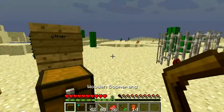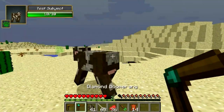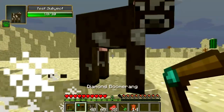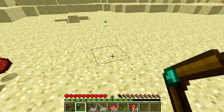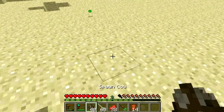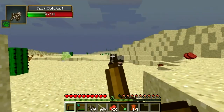Next is the boomerang. The boomerang is both melee and ranged — you can punch mobs with it and it does two hearts of damage. With a diamond, it does nine. It's made with two wood and one diamond. But if you throw it, it does more damage and it comes back to you.